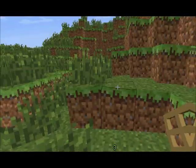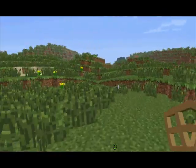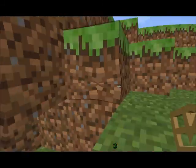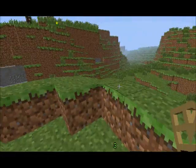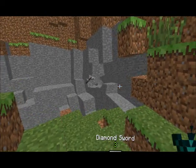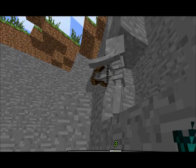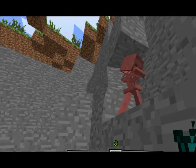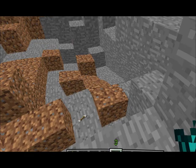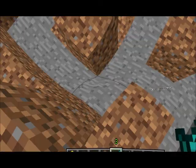We'll put a wooden door so that we can get in and out of our house. There are no creepers right now, but you can see that if it was nighttime there would be some creepers. So what I'm going to do next is show you about the mining part of Minecraft. I think there is a good spot over here.